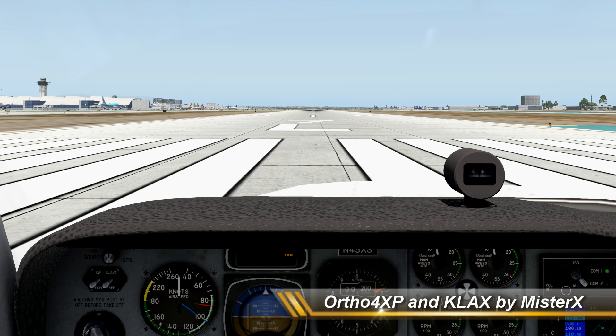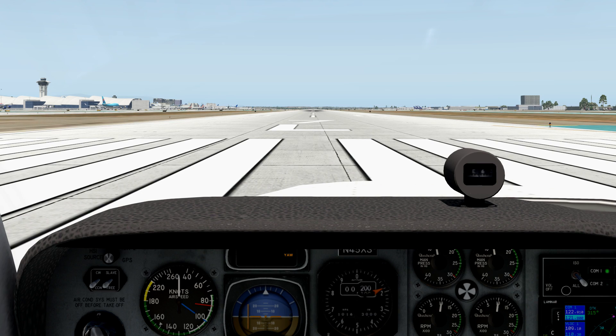Here I am back at Los Angeles International KLAX. This time I'm using the airport scenery developed by Mr. X - a developer who does amazing free work on xplane.org. Go hunt down KLAX by Mr. X and install it - it really is a great rendition of Los Angeles International. I'd recommend downloading it for X-Plane 10 or X-Plane 11.